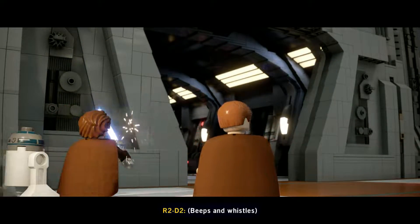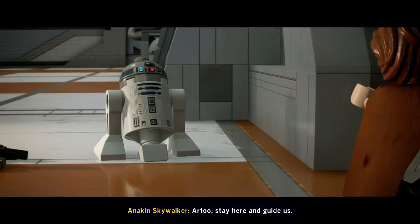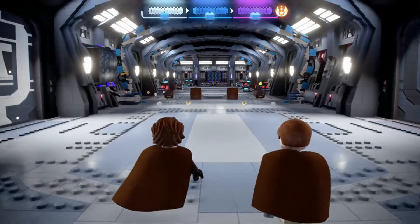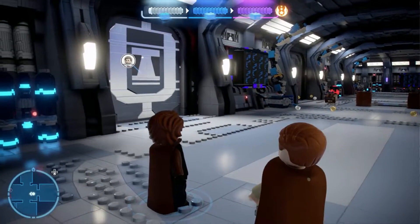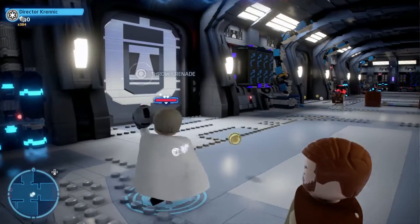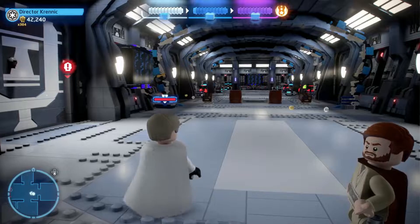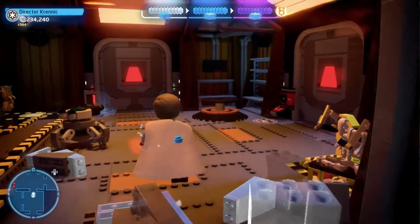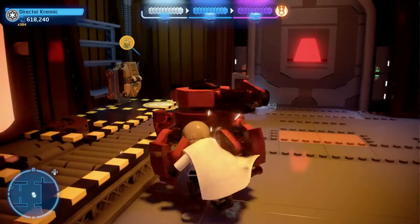All collectibles for 'Out for the Count,' the first level in Revenge of the Sith. From the front door, if you switch to a villain you'll notice the silver door on your left — blow it up with a grenade and you'll access a new room.